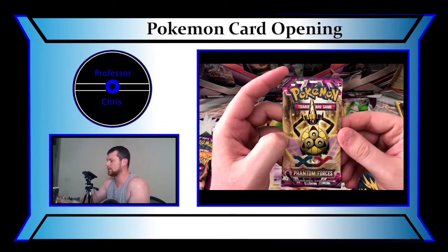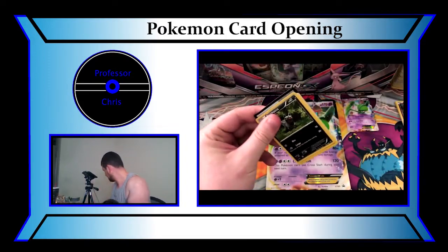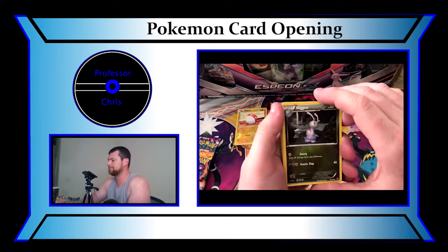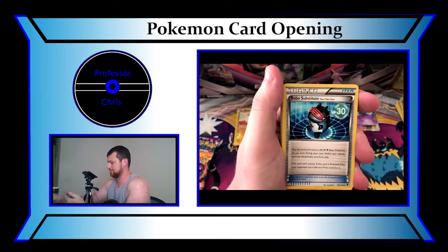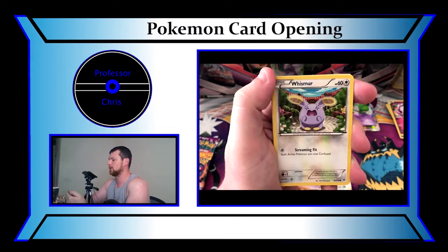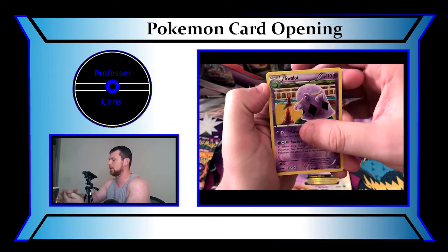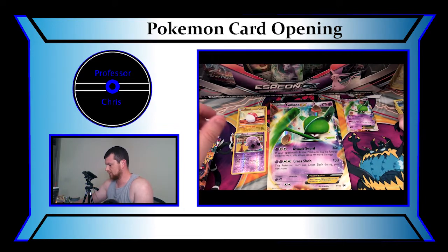Next up we'll do the XY Phantom Forces. I think I've only opened a couple of these, so these should be fairly new. Trainer Code Card — comment below or on Instagram what you guys are getting. We have a Sliggoo, a Lumineon, a Robo Substitute, a Poochyena, a Swirlix, a Wismur, a Lampent, a Totodile, a Reverse Holo Slowpoke, and last but not least, a Mightyena. Non-Holo, just Uncommon.